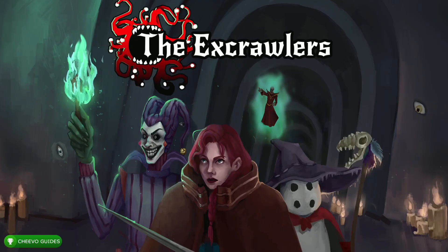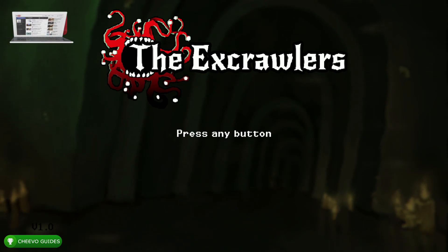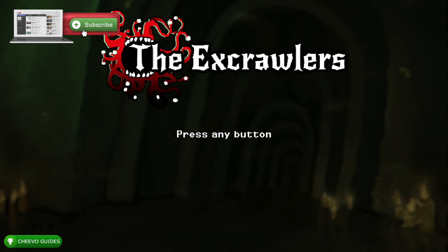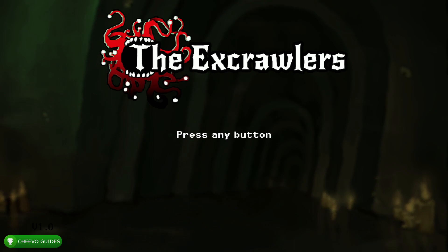What up guys, this is Chivo Guides back here again with another achievement guide. Today we're going to be focusing on X Crawlers. This game was published by Desert Water Games and developed by Game Dynasty and Digital Words. The game is a really easy four-minute completion and on top of that it's only four dollars and 99 cents.